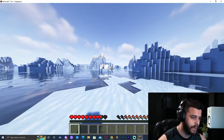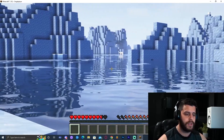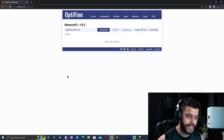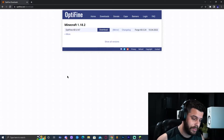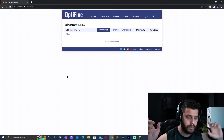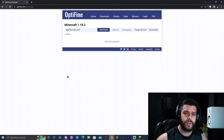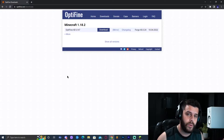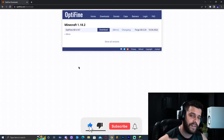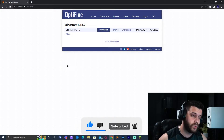I don't know why I'm in the ice biome, but anyways, this is the intro. Let's get right into the tutorial. I'm assuming you already have Forge installed, because that is why you looked up how to install OptiFine with Forge. If you don't have Forge installed, I have a tutorial on that — at the end of this video I'll show you how to install Forge real quick.